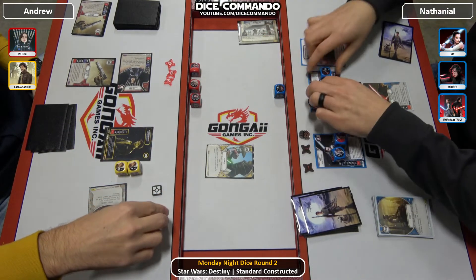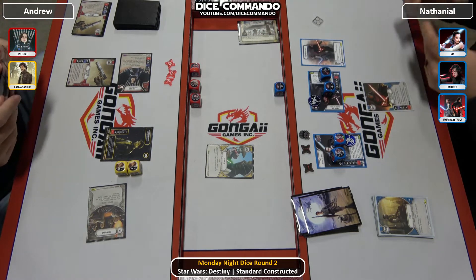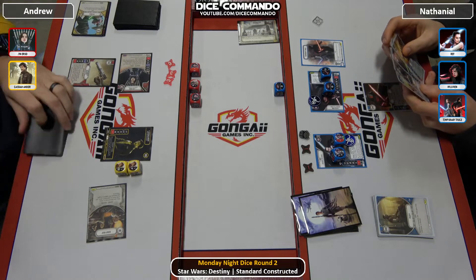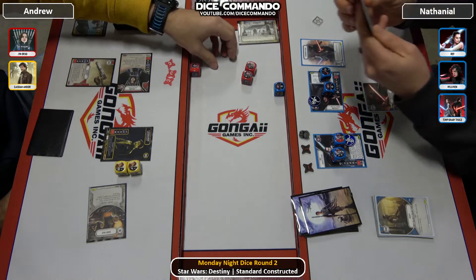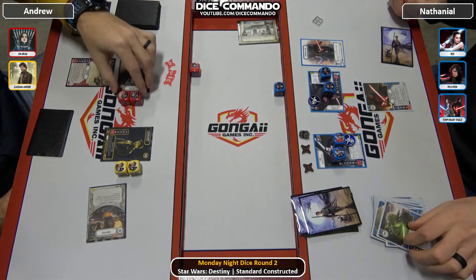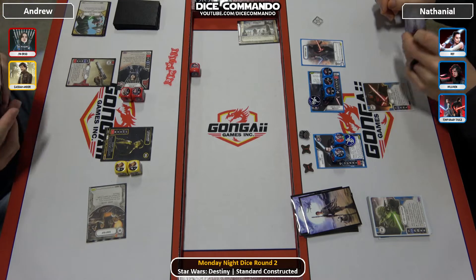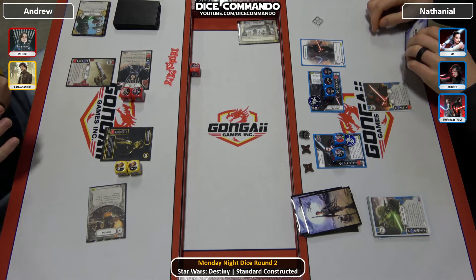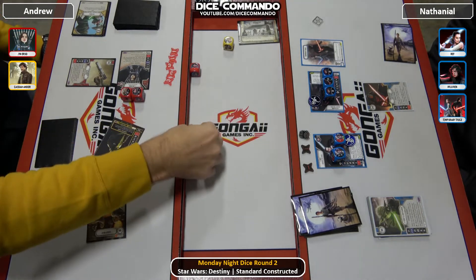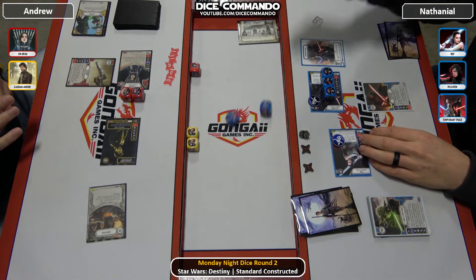Not a bad roll. Andrew entangles, power action over. Andrew drops two — Draw Closer and a Yoda's. Two more into Jyn — one hit point from death. Another Polarity would do it; he does have the resource for it. Andrew brings out Cassian without the pistol, but Nathaniel wasn't going to fall for that. There's lethal on the board.